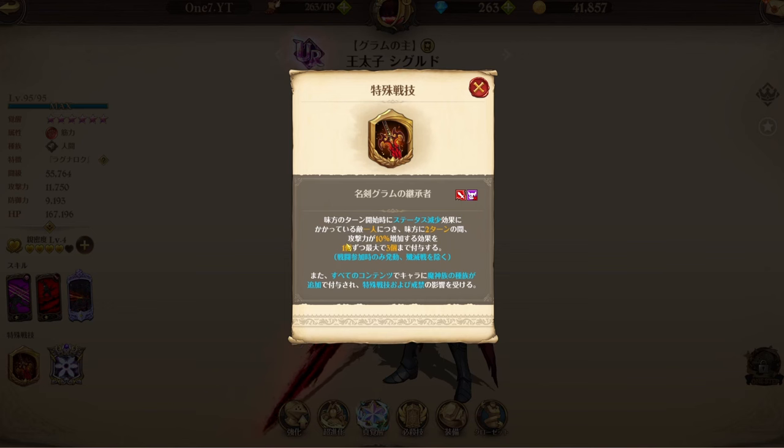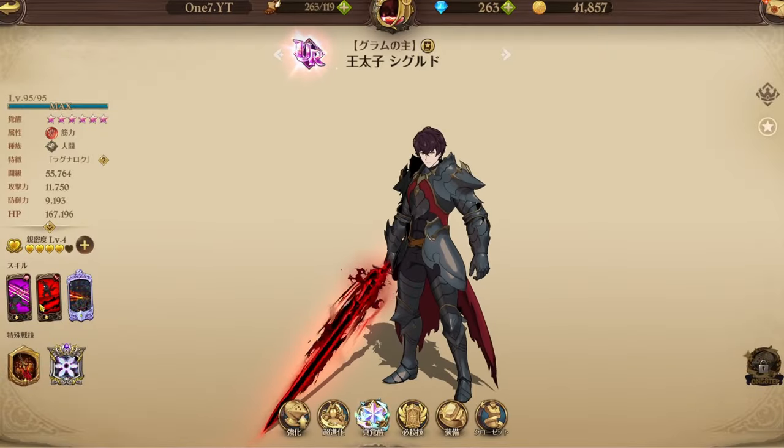What this passive does is at the start of an ally's turn, for every enemy affected by a stat decrease from his AoE, it applies an effect which increases the attack stats of all allies by 10% for two turns, up to three times. In addition, the hero is also of a demon race, so we get more basic stats and more attack stats — that's going to be really insane.